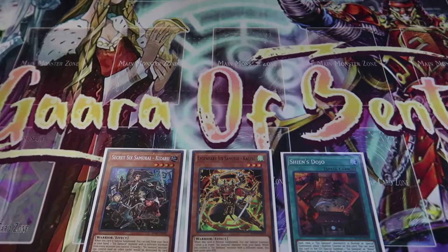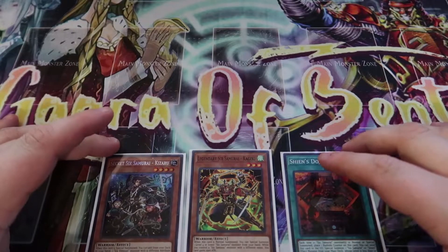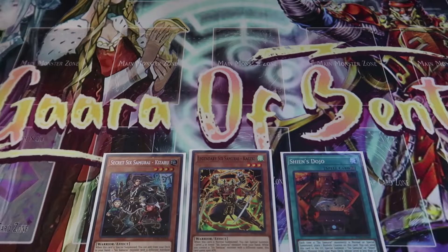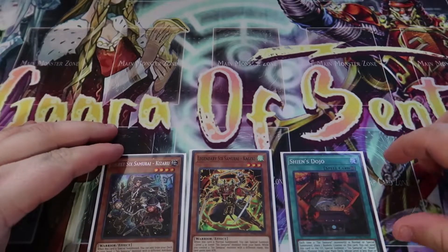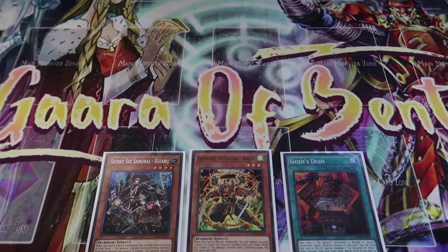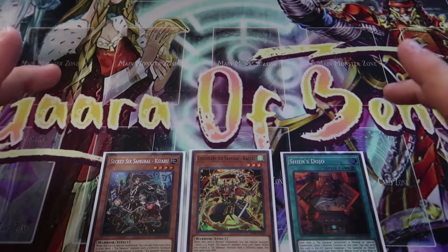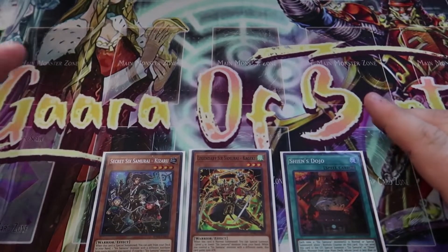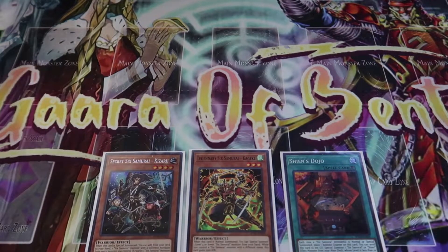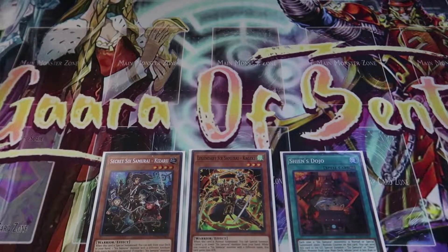Hello everybody and welcome. My name is Garo Benton and today here on this exciting Yu-Gi-Oh! video I am going to be showing off the best Number 86 combo because it involves my boys, Six Samurais. If you guys are excited, make sure to smash the like button, subscribe if you guys are new. I have created a Discord for all of us to join and talk about Yu-Gi-Oh! stuff — the link is in the description box below. Without further ado, let's get on with the video.